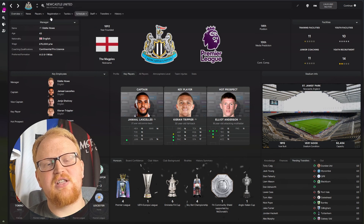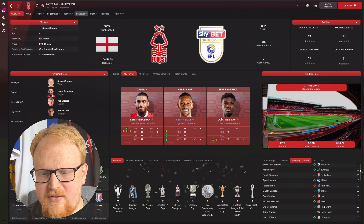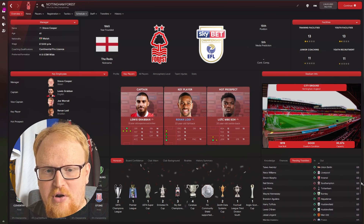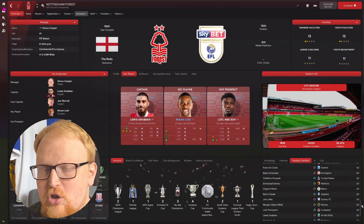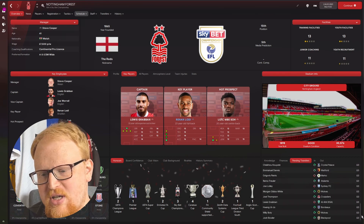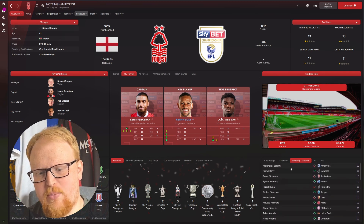If you look at Nottingham Forest, they're obviously in the Championship, but they got promoted in real life and they've signed a lot of players. So if Forest don't get promoted — either you as the manager or with the AI — they've got a lot of new players coming in for season two. The 22-23 season, if they're still in the Championship, might be quite easy for Forest.